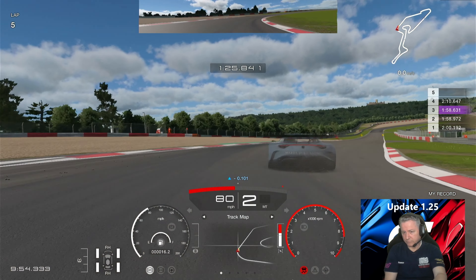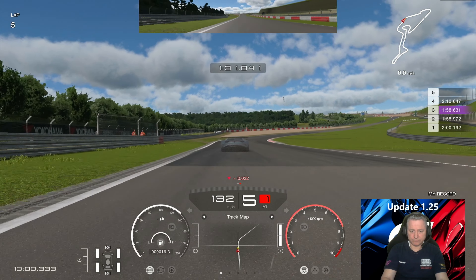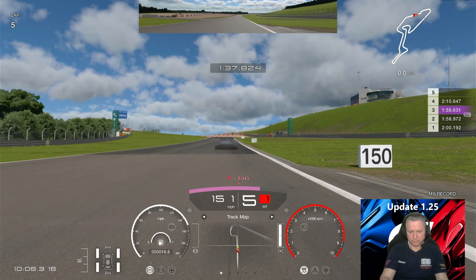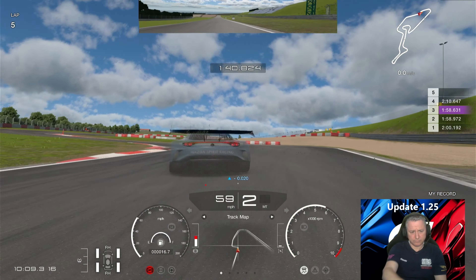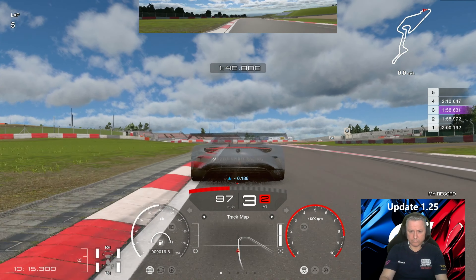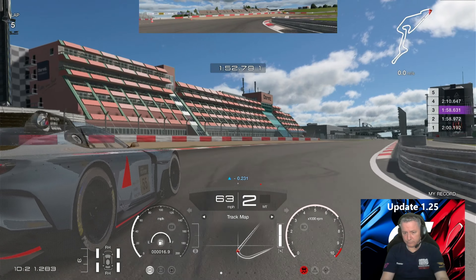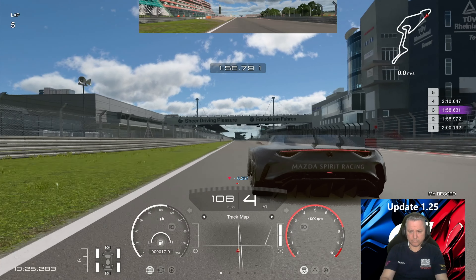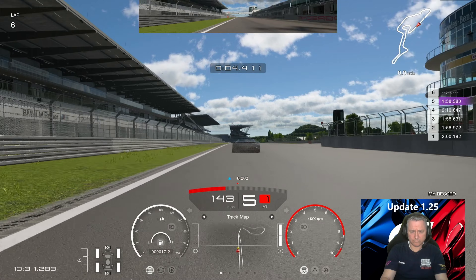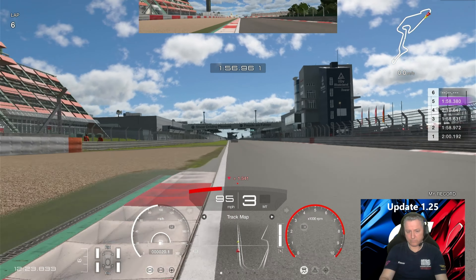I slid through that corner because I didn't get the entrance correctly. I'm still ahead of the ghost but because the ghost is set at 0.4 ahead it's starting to pull away. You know how tricky it is when you're an average driver like me — I'm not a pro. I've got basic kit, just a G29 and a homemade rig, doing the best I can. 1:58.380 — we're actually pushing ahead and ahead of where we were yesterday.